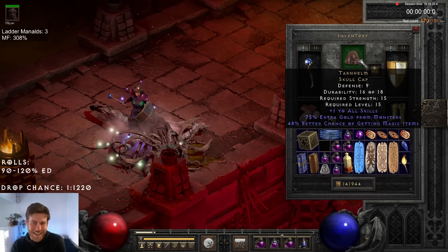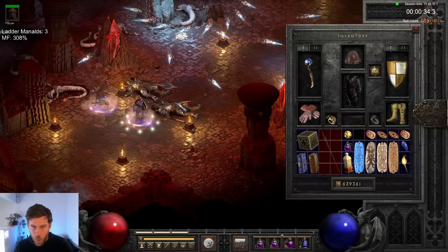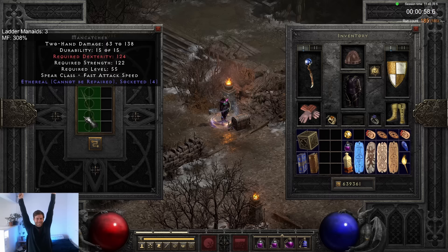Next thing we're gonna do is upgrade this stupid Tarnhelm. On run 185, I found an ethereal man catcher. If I can manage to roll four sockets in this, it'll be one of the ideal bases for the runeword Infinity. And we got the four sockets, making this worth around a Vex rune.